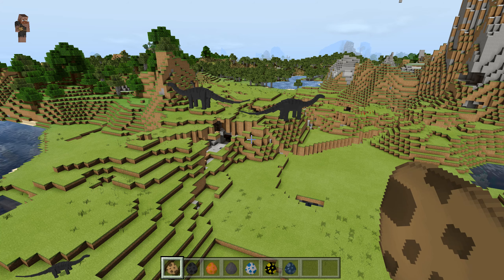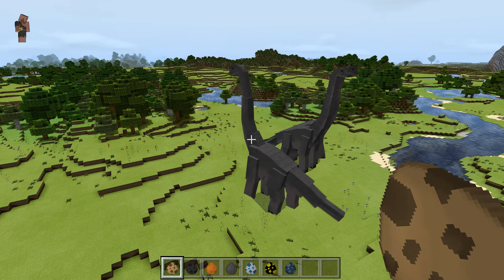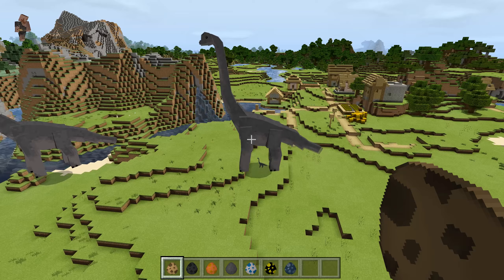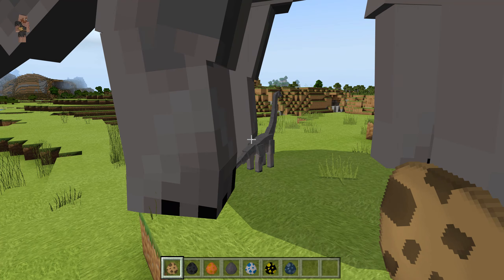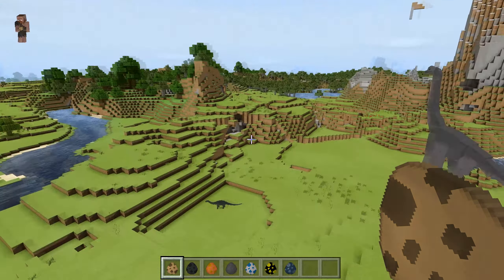We've got 7 dinos here and you can see that the dinos spawn naturally in the real world, which is absolutely brilliant. Look, there's a little baby down there — look at that! They're quite noisy but look at that little baby. So they naturally spawn into your Minecraft Bedrock or PE world, which is really cool.